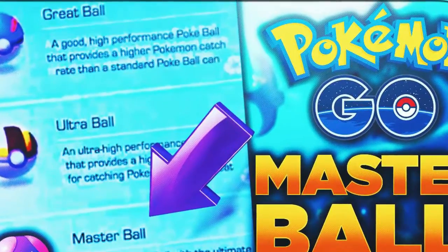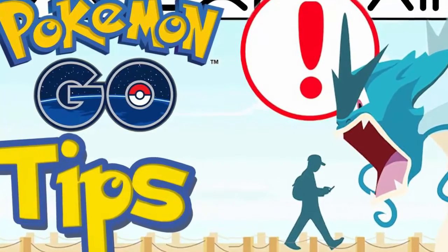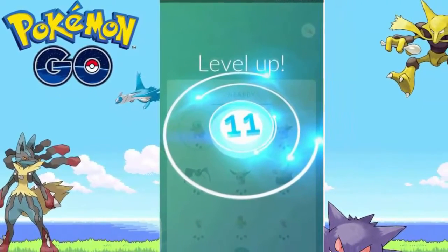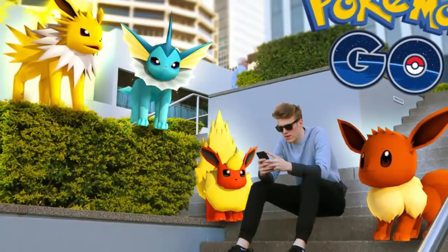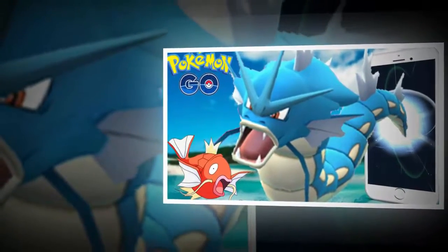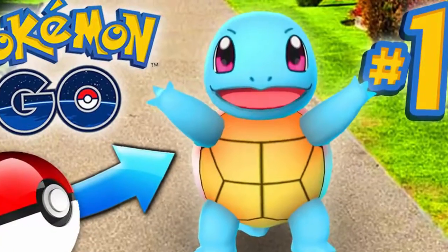A more improved Pokémon GO tracking system. One of the main issues with Pokémon GO is its broken tracking system — a good number of fans have been complaining about it since day one. Also, the game only offers a single way of tracking Pokémon, through the so-called Nearby tab located in the bottom right part of the screen. It would be best for the studio to improve it and perhaps add another tracking system.